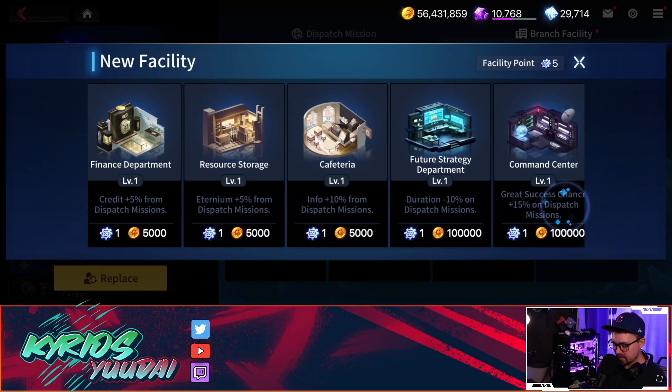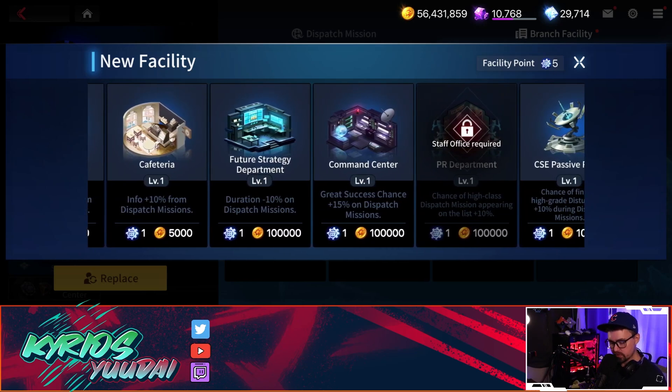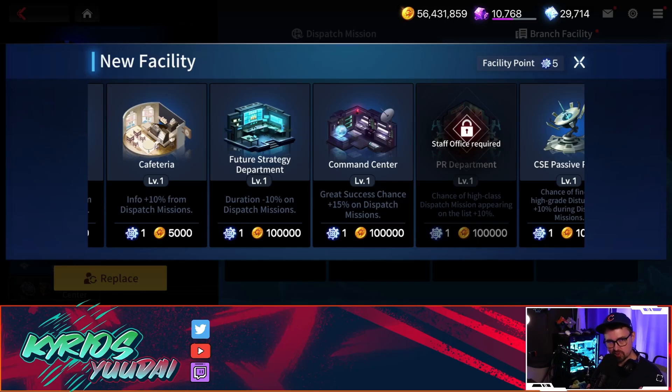There's a bit of hot debate between the future strategy department and the command center. The command center gives you an increased chance of getting additional materials. You have a 70% chance typically, and you can upgrade it up to around 90–95% combined — but it's kind of a waste of space unfortunately. Every now and then you will fail the roll and it's going to hurt, but there are better choices out there. I highly suggest you don't pick the command center.